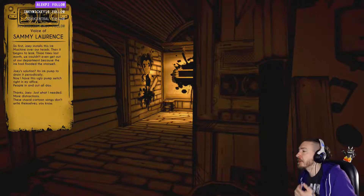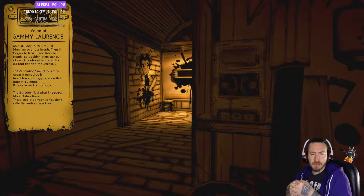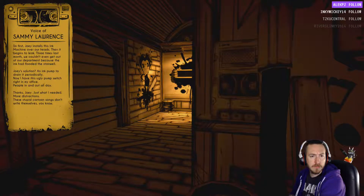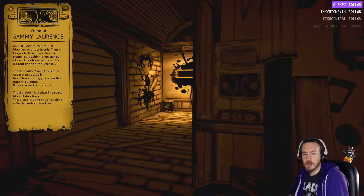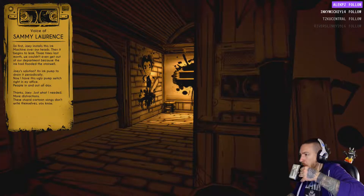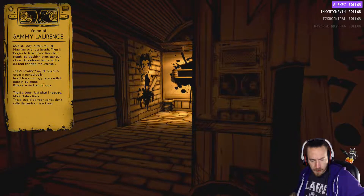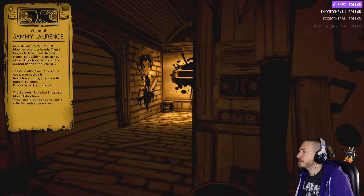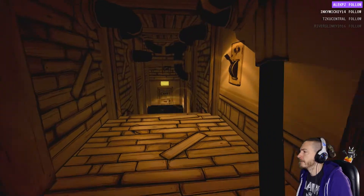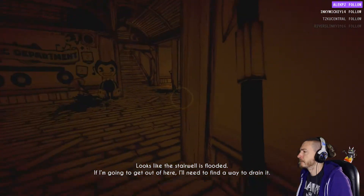At the stairwell, Joey's solution — an ink pump to drain it periodically. 'Now I have this ugly pump switch right in my office, people in and out.' Then he went to my brother and now he's a nerd like me. 'These stupid cartoon songs don't write themselves.' So he's mad because the ink leaking on his head ruined his songwriting. Looks like the stairwell's flooded — if I'm gonna get out of here I need to find a way to drain it.